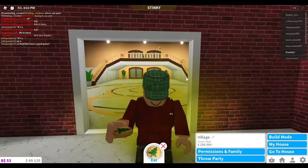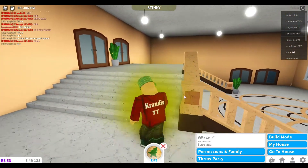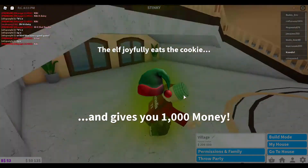For the eighth one you want to be back with your Christmas cookie — with a little Christmas tree on it — and you want to come into the town hall, or the city hall, where I am now. There's a little guy in here and he's going to give you your one thousand money.